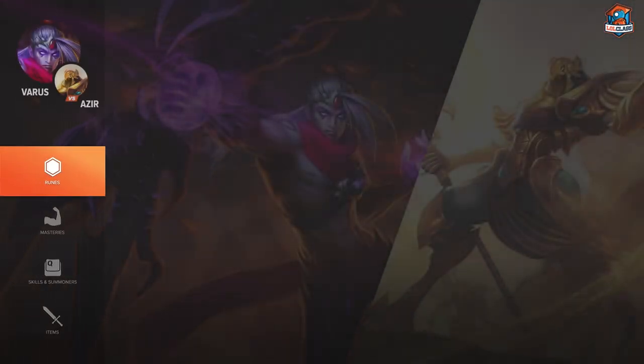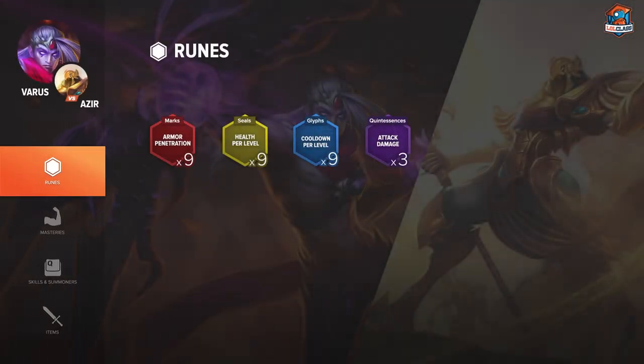For runes in this matchup I like to go armor pen reds, AD quints, HP scaling yellows, and CDR scaling blues. Armor pen reds and AD quints give you the maximum amount of poke throughout the lane. CDR scaling blues are overall very good on Varus because they allow you to poke more throughout the game and he's a very cooldown-reduction-reliant champion. HP scaling yellows are a solid rune that will help you throughout the game.